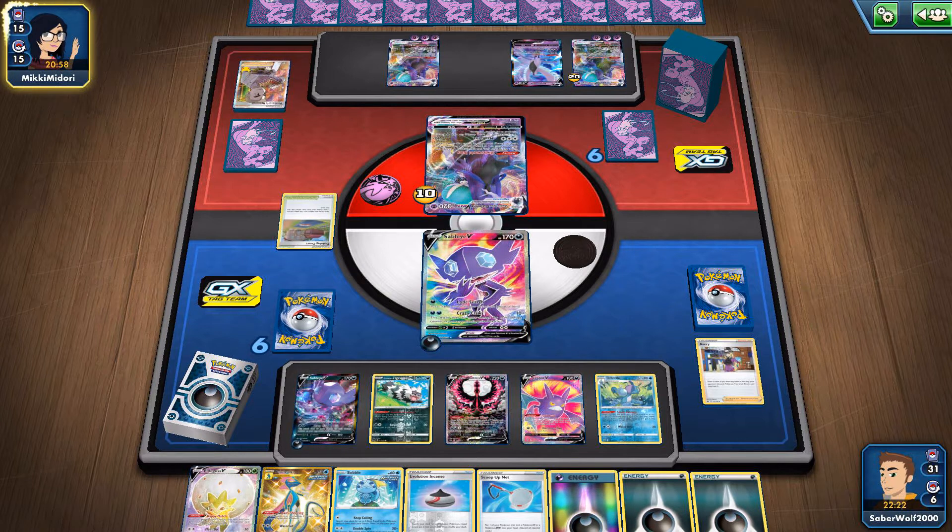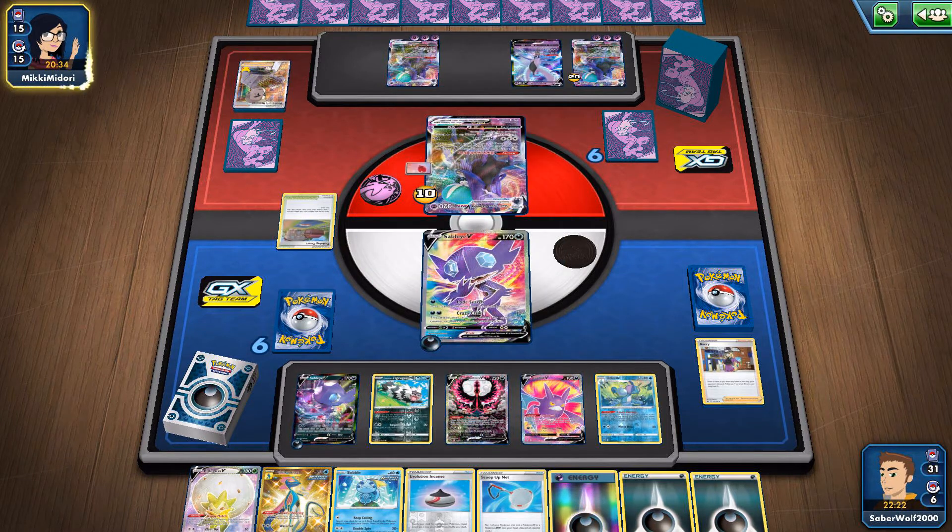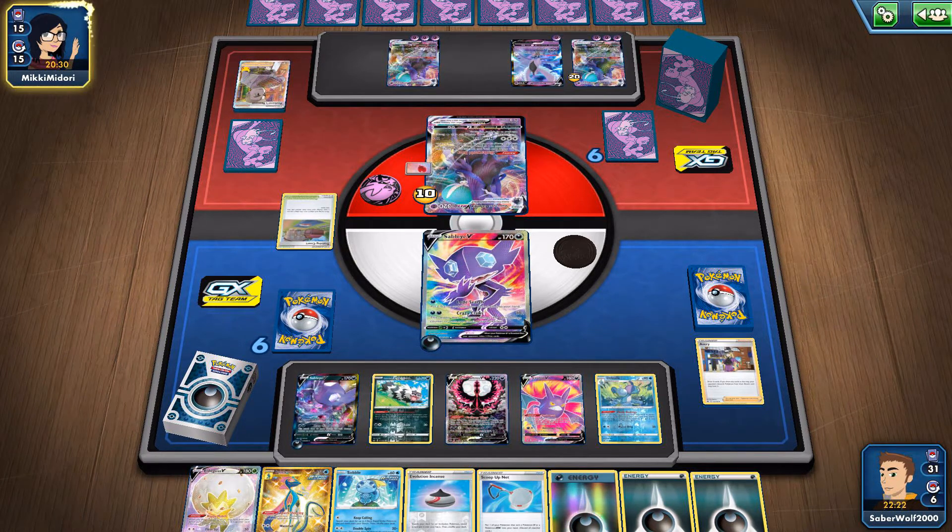Six Energies on our field. I don't know if that's enough to KO the Sable IV — I'd have to do some math. Shadow Rider Calyrex doesn't do a lot of damage on its own; you need a lot of Psychic Energies to really get one-hit KOs using that guy. It's best used to power up other Pokemon in my opinion. But Turbo decks that just run four of these and fill the field with Energies — then Shadow Rider Calyrex can become a problem.